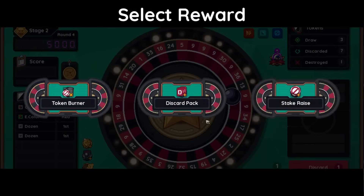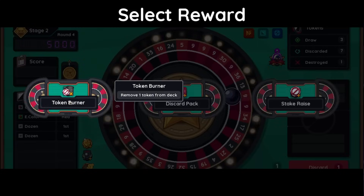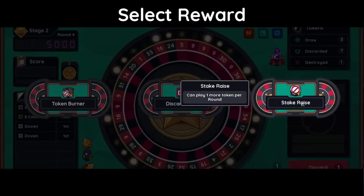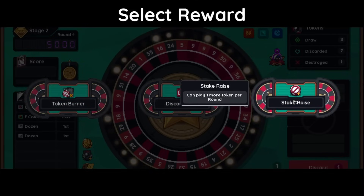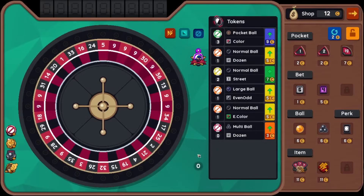Remove one token from the deck — that's actually okay. Three more discards per round — oh, that's even better though. Can't play one more token per round — oh wow. That's actually really tough. I honestly don't know. I don't think it's burner. Give me stake raise — because it gives us more money with unused tokens. Flash bet is retained for one more spin, worth three times the normal version on the same bet — bet is removed after spin. I don't have a flash bet as far as I can tell.